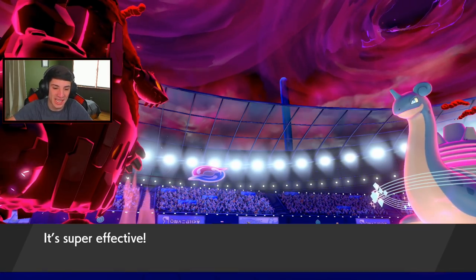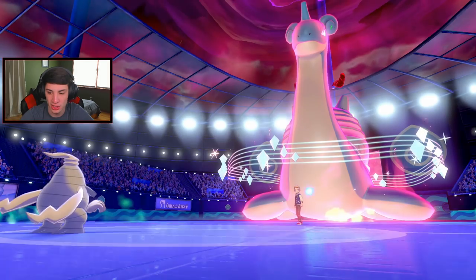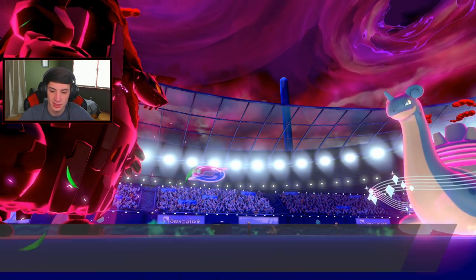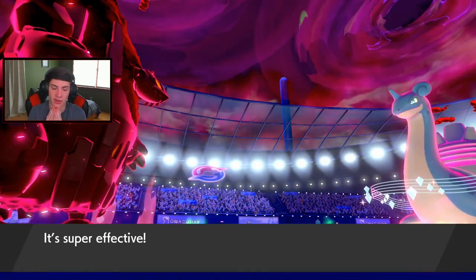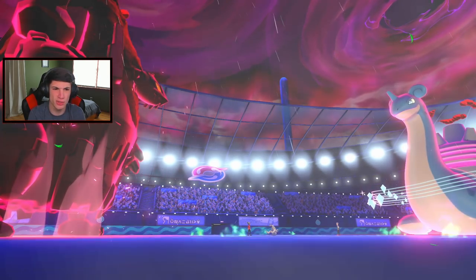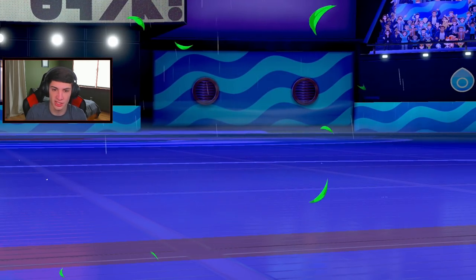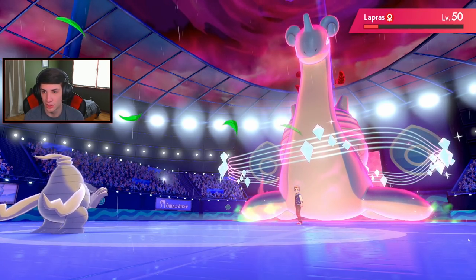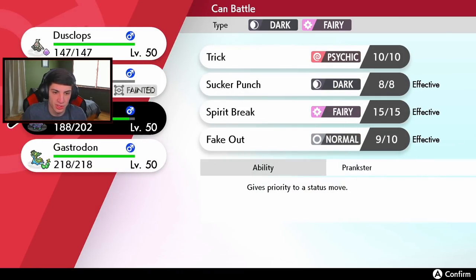Coalossal is gone. I have Gastrodon and my Grimmsnarl left. I'll bring Grimmsnarl back out here. The Volcalith is just going to start dealing damage all around, which is wonderful. Dusclops is still here chilling - we still have Trick Room on our side. The real question is do I go Nightshade, or do I drop a Special Attack, or go Sucker Punch? I could also go Gastrodon and roll in here.